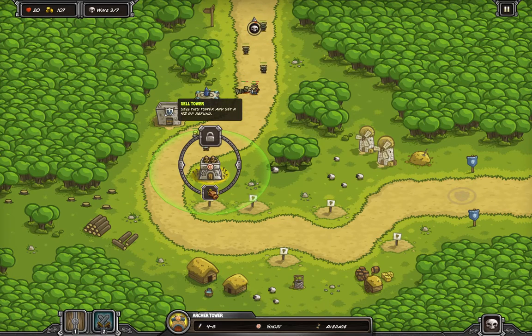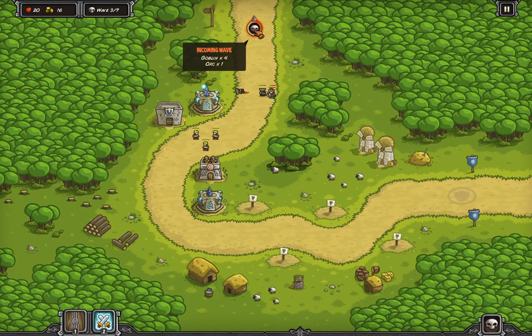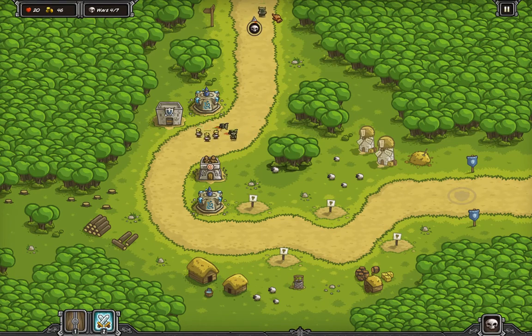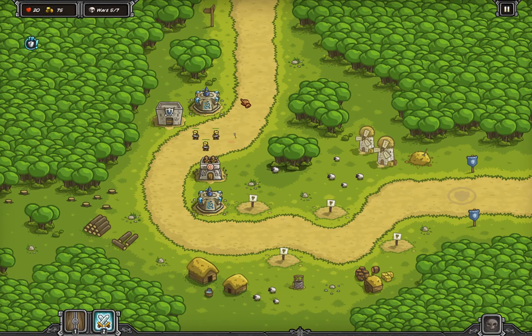Right here, this is the button to actually sell the tower for a gold refund if you want to use gold on something else. Let's call the next wave — we've got some more goblins. And the orc: they're tough savages with light armor. The thing with these guys is that low armor means they resist damage from barracks and artillery. But they do still take full damage from the mage towers, which makes them vulnerable to mages.